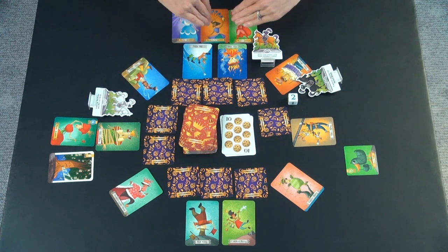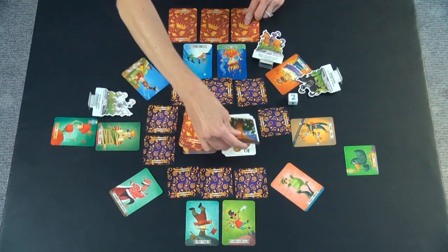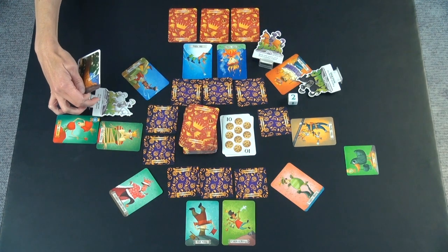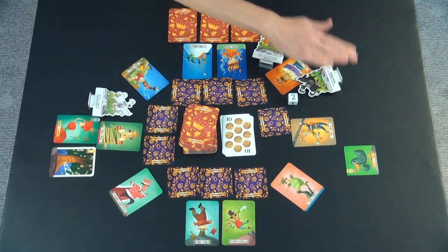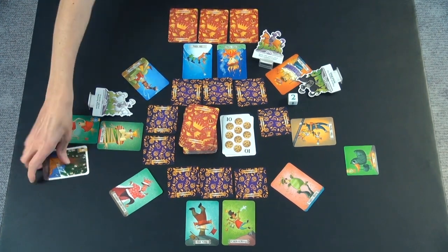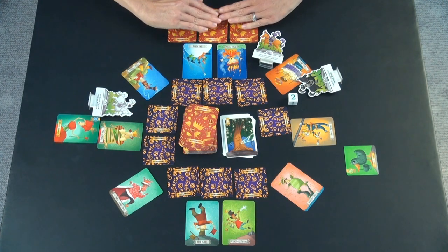Instead, it would make the player to the left's queen fall asleep — all three of these queens would fall asleep. They would discard this. If they didn't have the protection against the sleeping willow, the way this works is if you don't have any, it just goes to the left until it hits somebody who has an awake queen, and it makes them go to sleep. So they were protected, they would discard this, and there's not anything else they can do.